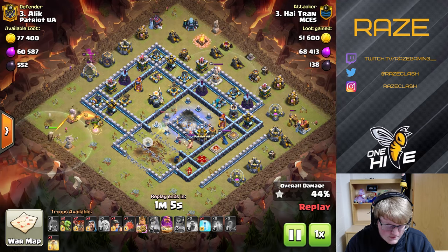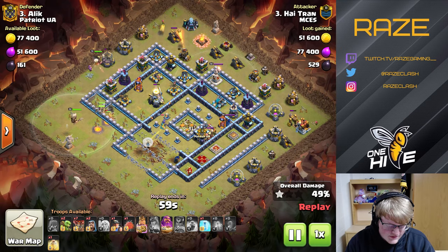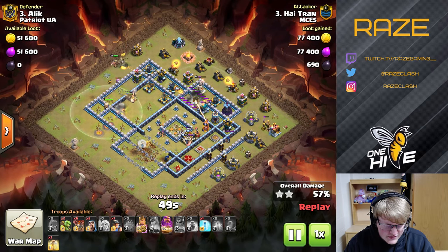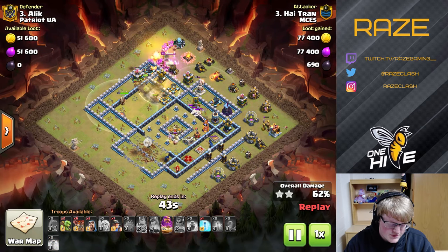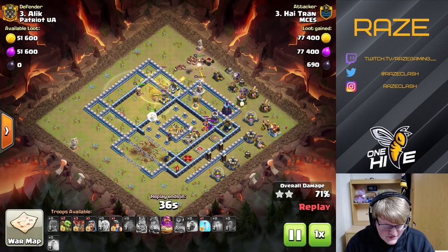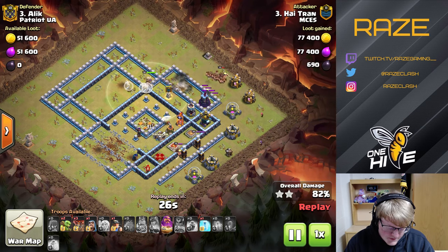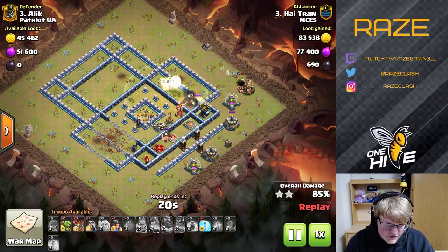With her ability she gets the Town Hall — not sure if she gets the Eagle Artillery too. As you can see, this base is quite the L-shape, so the miners have a really good time pathing around it. With the Warden giving them extra HP, they're going to take down the rest of the base's defenses. He still has a couple of loons left over to take care of some outside defenses like the Archer Tower, the Mortar, and the back-end Tesla Farm.